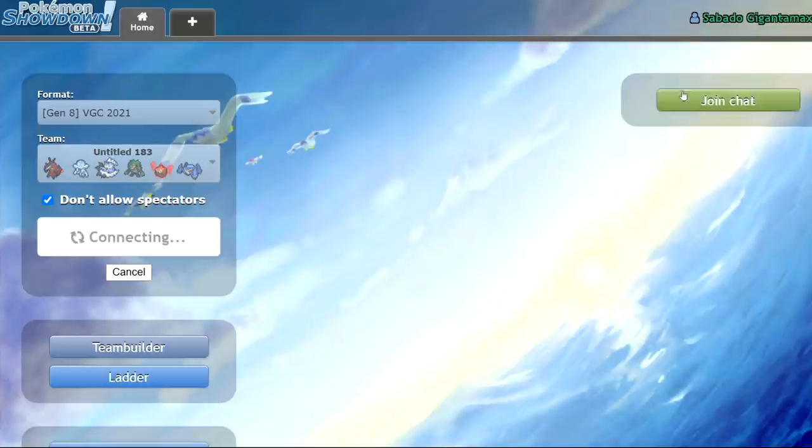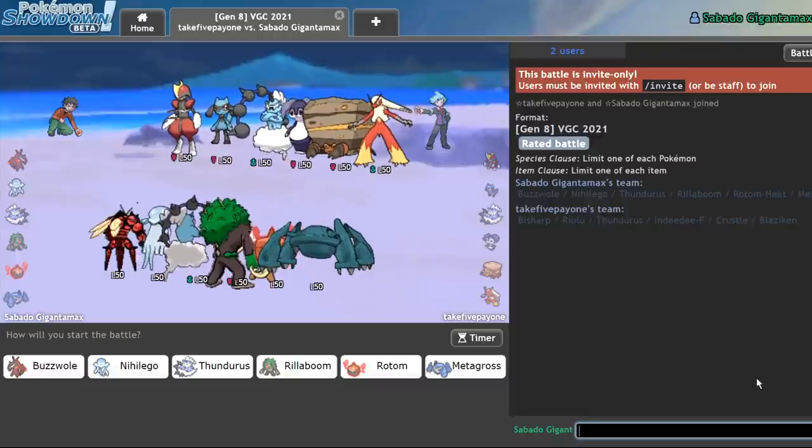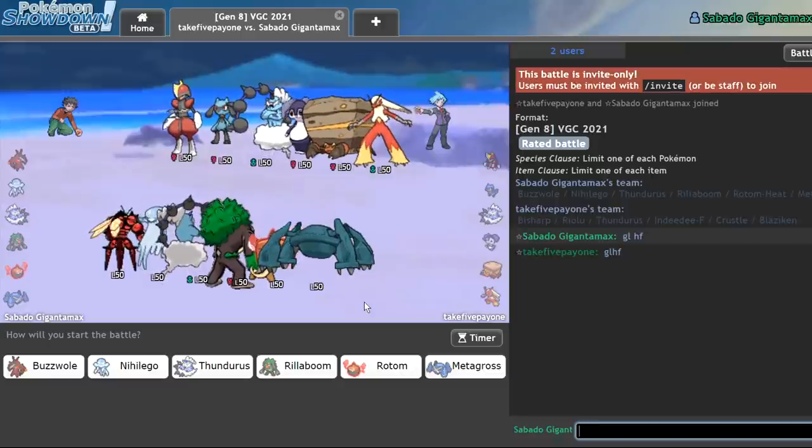I've tested a few teams on this account — it's Sabado Gigantamax. If you know what that is, you are a true trooper and you had the same upbringing I had. We're on low ladder right now because, once again, fresh account. We see some pretty interesting stuff — probably just coaching Riolu plus Thundurus and Blaziken.